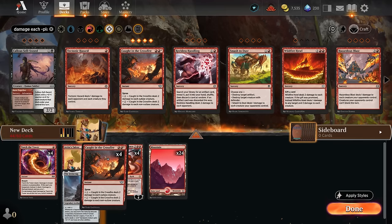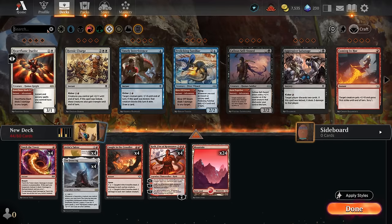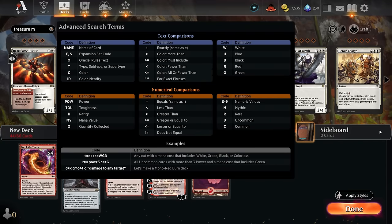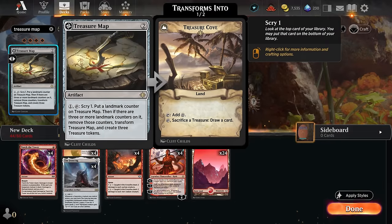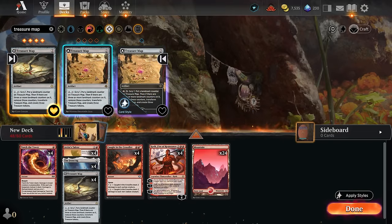Moving Caught in the Crossfire into the three-drop slot, you'll notice the deck's curve slowly emerging — lots of one and two mana plays that taper off as spells get more expensive. That's important because it lets you spend all your mana every turn, wasting nothing. Another card excellent for spending all your mana every turn is the artifact Treasure Map — reprinted in Standard now. Feel free to use the Lost Caverns of Ixalan version if you prefer.